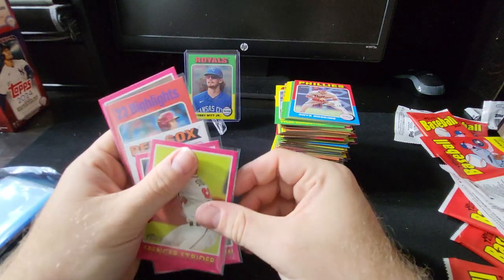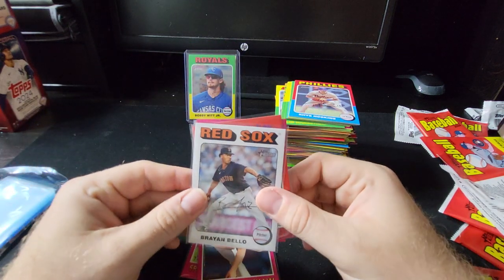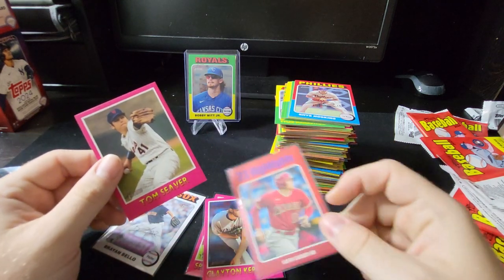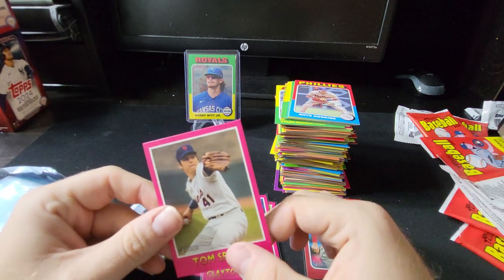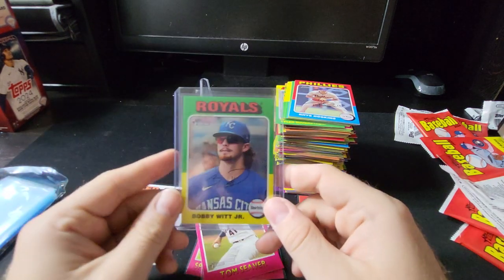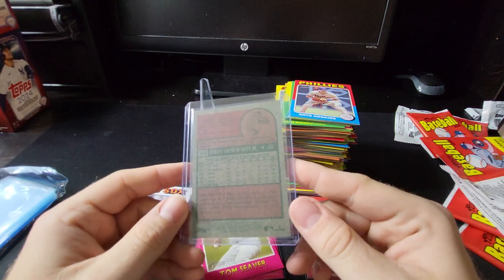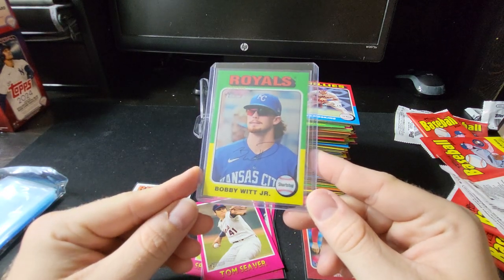Nothing else exciting, but we did get our Spencer Strider, Kershaw parallel, a Brian Bellow white border, and a Shohei '23 Highlights card — not sure if that's an insert or part of the set. And a Tom Seaver. But the highlight of the rip was the Bobby Witt Jr. chrome out of 99. Thank you everyone for watching — if you'd like more videos like this, please like and subscribe, and we'll catch you next time.